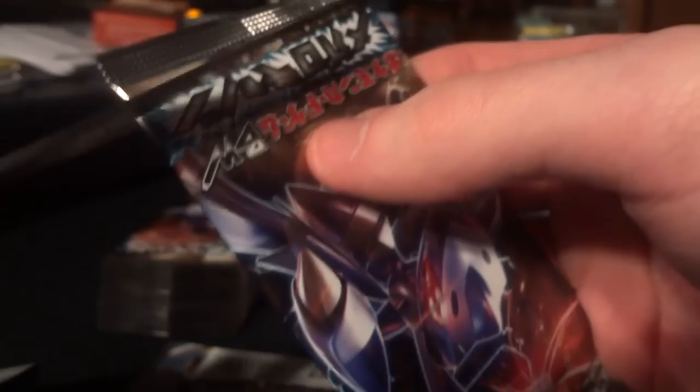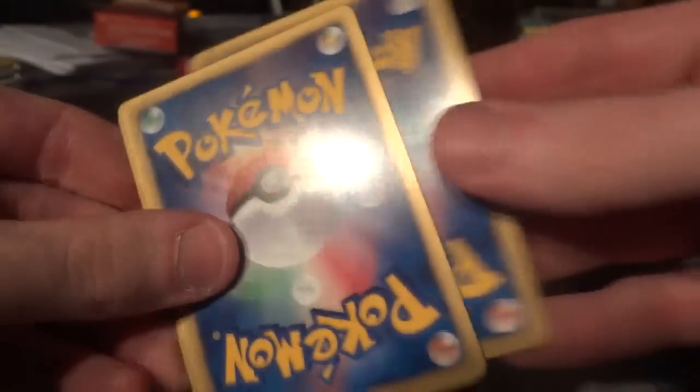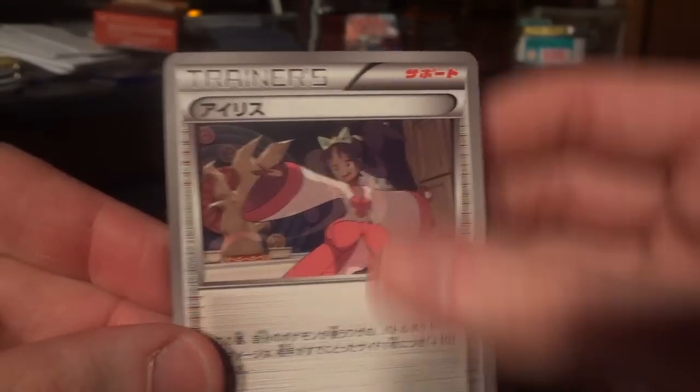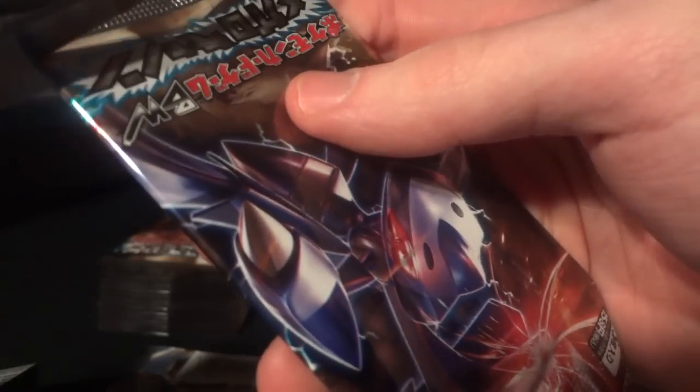I did postulate in one of the previous videos that I thought the A-specs took the place of EXs. Like, you would get four Ultra Rare pulls, and if you got a second A-spec, it would replace an EX, so you could get two A-specs and two EX cards in a box. Maybe if you miss on the A-specs, you get four EXs. We'll see. Masquerain, Lapras, Solosis, Fraxure, and Iris. I'll have to wait to see some other booster box openings before I can officially reach a verdict on that one.